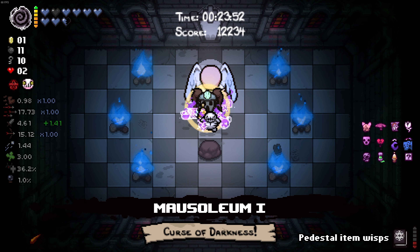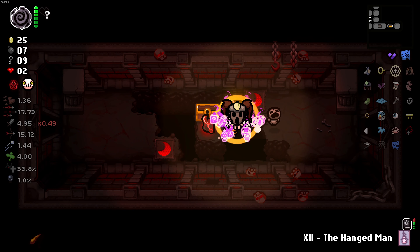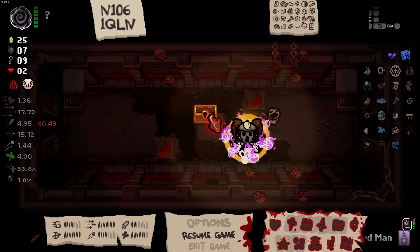I just got Cricket's Head as a wisp. I don't know what wisp I just lost but I'm a little distraught. Curse of the Unknown — I have nine and a half hearts, which isn't too difficult to remember. Wait, I got a Reverse Stars Card from Tarot Cloth! First item I picked up was Dry Baby. Screw it, I'll just do it here — this run is not going in my favor. Wait, when did I get flight? Did I get Seraphim?